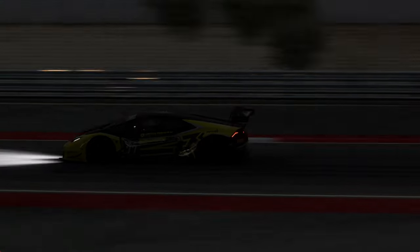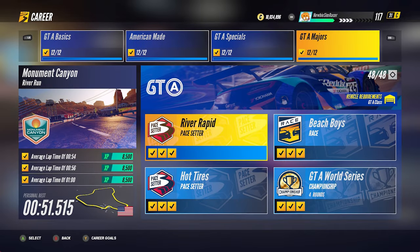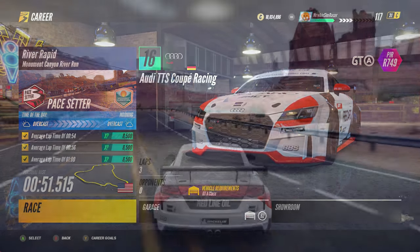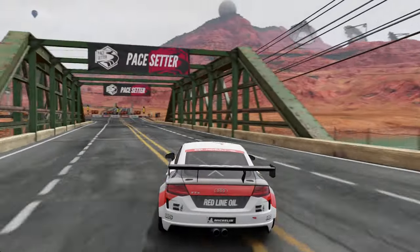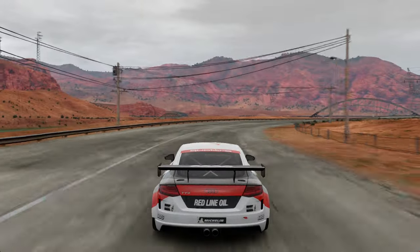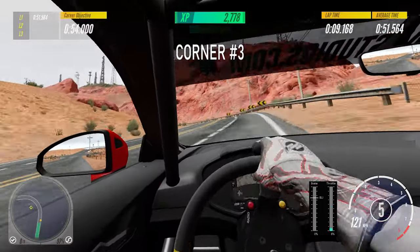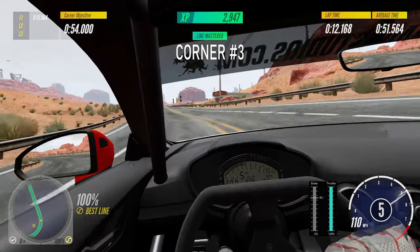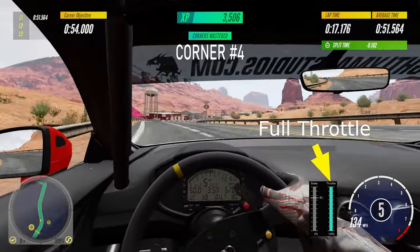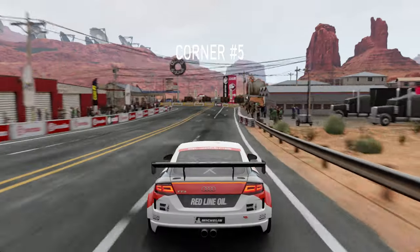The River Rapid pacesetter at Monument Canyon River Run is on a fictional track. The River Run layout consists of middle to high speed corners and a short straight with rapid elevation changes. The key to achieving the highest goal of 54 seconds average lap time is car traction — both mechanical grip and aerodynamics are essential. Cars have to pass through corner number four with full throttle, and the most grippy cars can even go through corner number one without lifting the gas pedal.